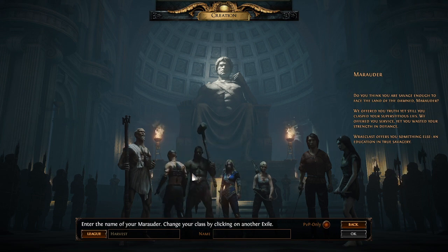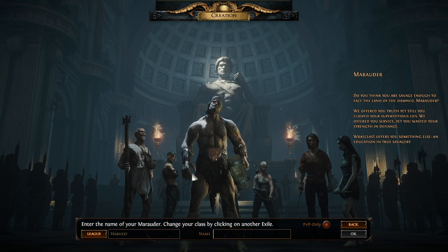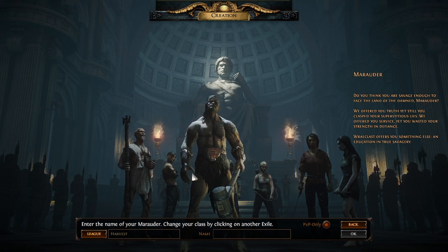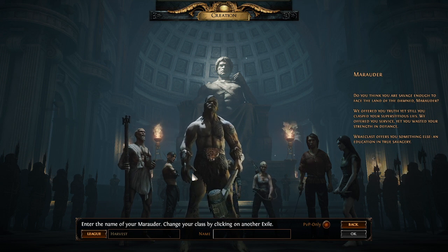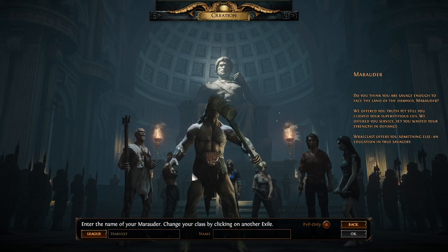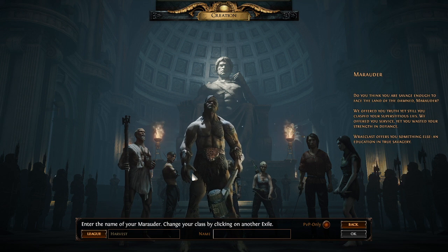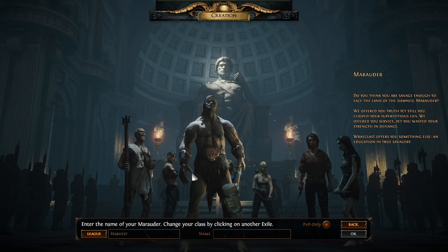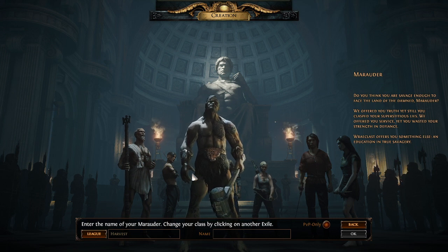Next is the beefy Marauder. He's a strength-based character, and in this game strength gets you lots of health and it is easier to get armor, so physical damage reduction. I'm going to be moving this into a Let's Play and will continue playing this character, basically going through a basic build that will let you get through all ten acts of the game. His three ascensions are the Chieftain, which is a fire-based character that is tanky with a lot of health regeneration and also does totems; the Juggernaut, which is very tanky but also has some offensive capabilities; and the Berserker, who is hyper-offensive and has some synergies with War Cries.